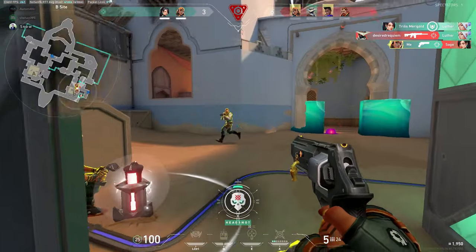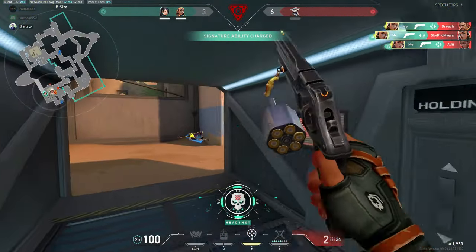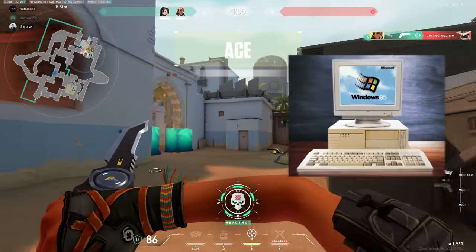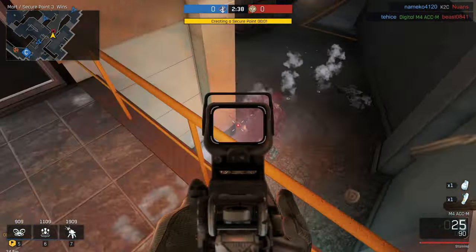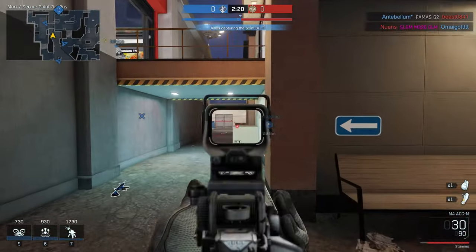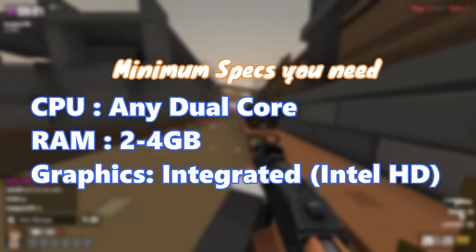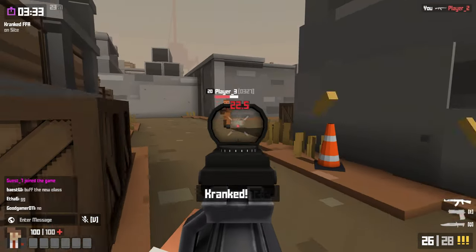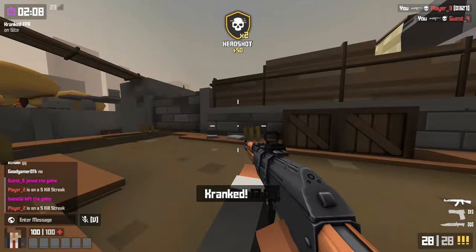Welcome back to another video. Today's video is dedicated to players who like to play first person shooter games that are absolutely free and playable on any low-end PC or laptop in 2022. I'm going to share the 20 best free-to-play low-end FPS games you can try in 2022. If you have a dual core CPU, 2 to 4 gigs of RAM, and integrated graphics, all these games can run easily without any issues.